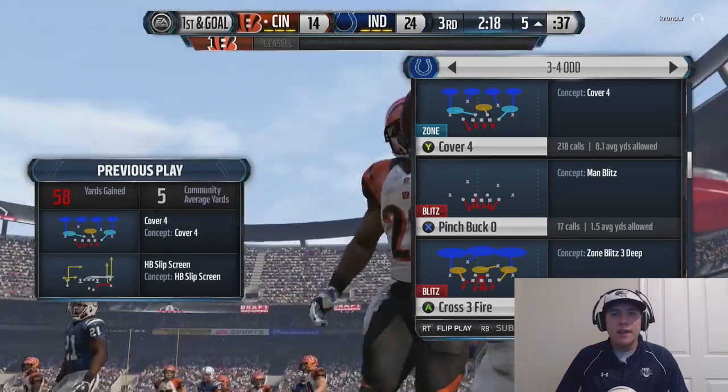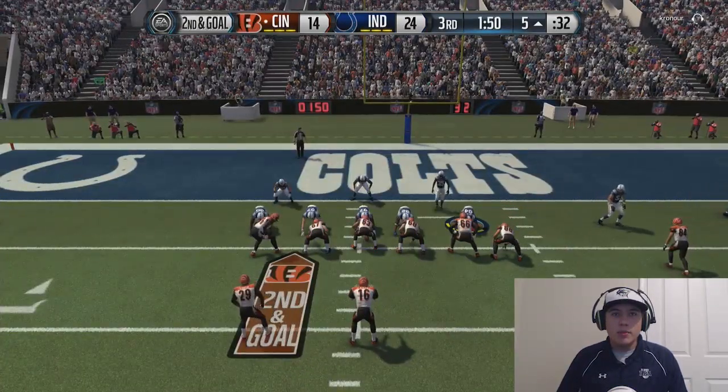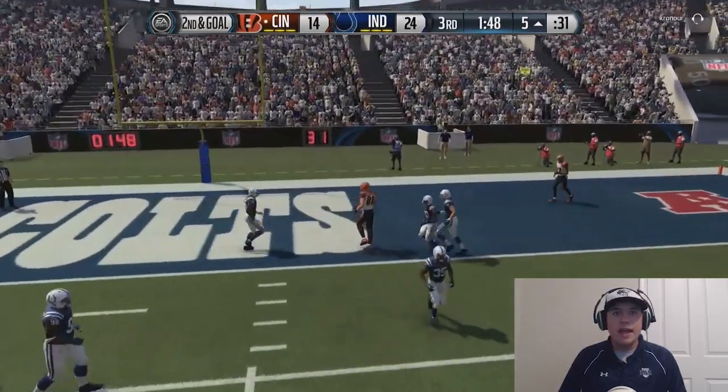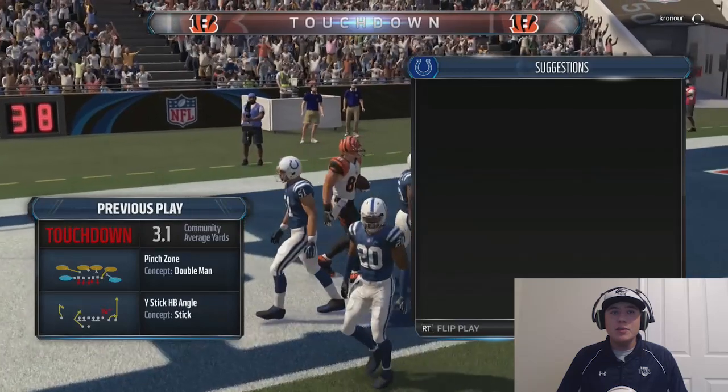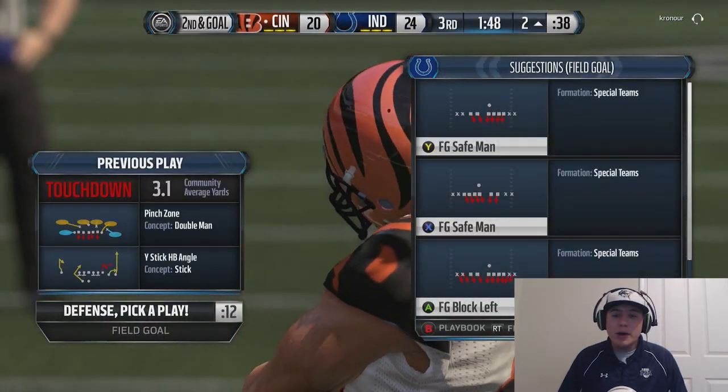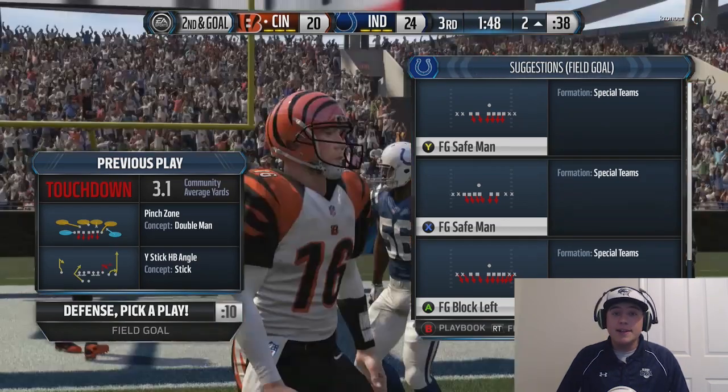Let me see if I can give you guys a quick look at Matthias. Come on Matthias, get in the backfield. He's able to get off the block but the opponent throws a touchdown, so he makes it a one-score game once again. He's definitely doing a good job on offense, we just need to cut down on his big plays.